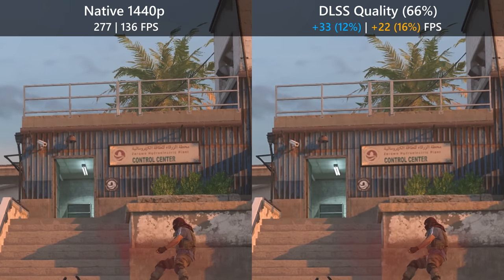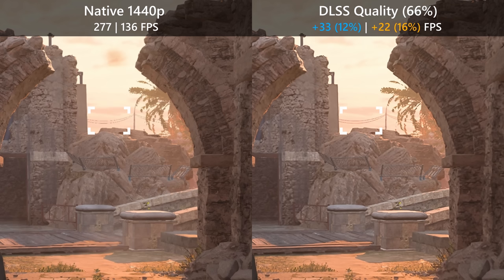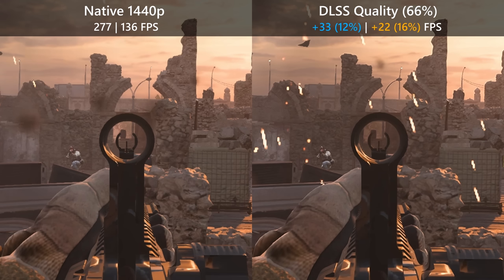DLSS quality is the highest possible DLSS preset in Modern Warfare 2, and although it's the best preset, textures are still slightly blurry. On the other hand, anti-aliasing looks definitely much better than native resolution, and this is basically the only preset where I had to look pretty hard to find frames that showed noticeable fringing.